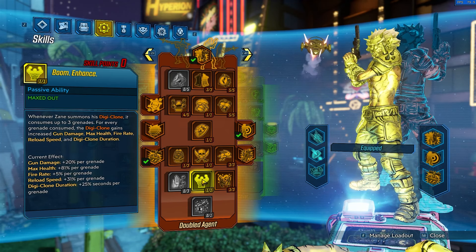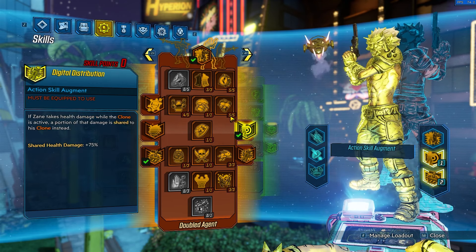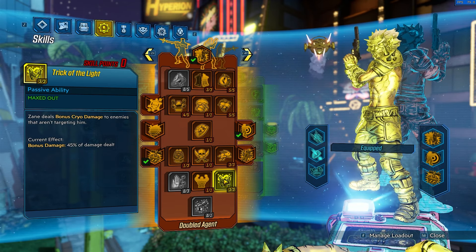Super Sonic Man is used to help boost Violent Momentum. Clone Enhanced is there for Clone survivability — it'll be up more, just better overall. Trick of the Light gives us a bonus element when we swap with Clone. He draws aggro and you go do your Tidor chucks, and those chucks will get those bonus elements which helps a lot.